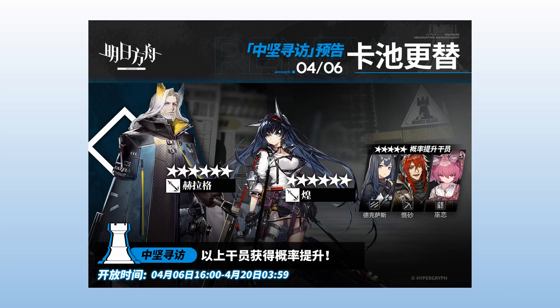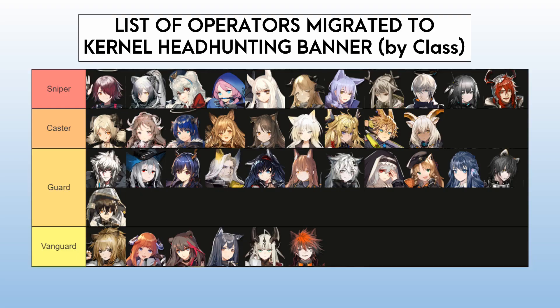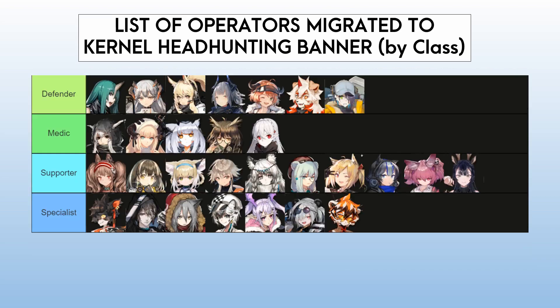What's up gamers, Surugi here and this is Gacha or Skip. Today's featured banner is called the Kernel Headhunting Banner, which will be added after the October 24th update. What's special about this banner is that five-star and six-star operators will be migrated from the standard headhunting banner — pause the video to check which operators you have missed.